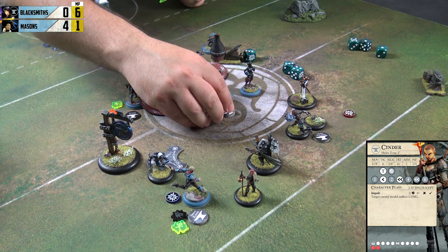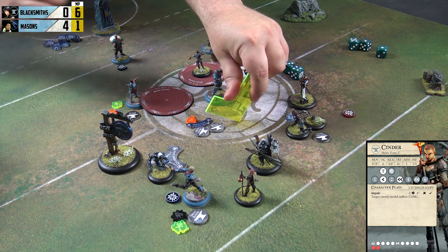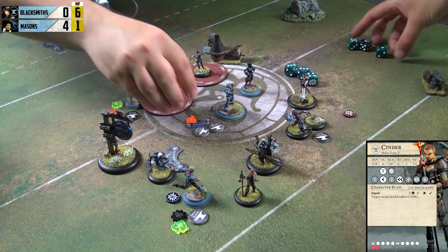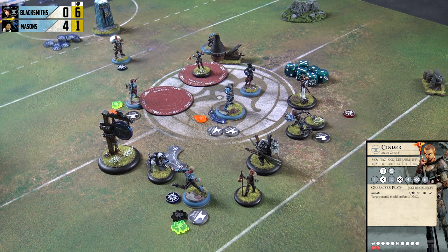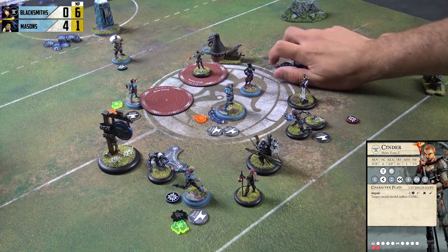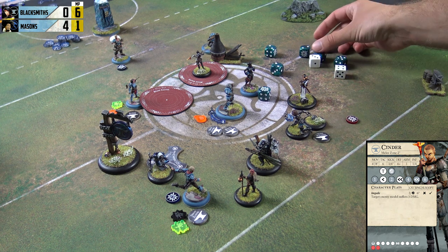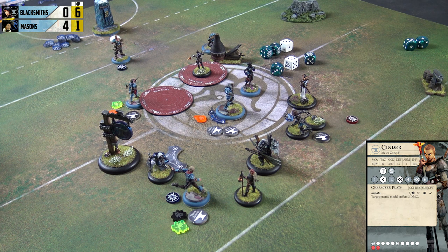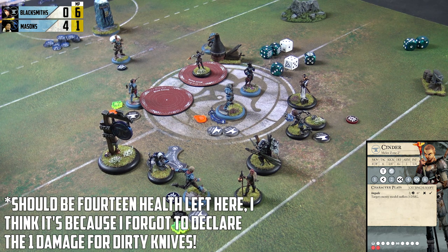Granite triggers her jog — she jogs away while burning, potentially blocking Ferrite's goal run, then Vetsinda takes the parting blow. Six tack plus two for the parting blow, looking for twos or more. One, two, three, four, five, six — that's four damage, leaving Granite on 15. That cleverly robbed me of my last influence so I can't dance around anymore. I'll spend one momentum to heal Cinder back to full health. That's pretty much the end of Vetsinda's activation and the end of the first turn.